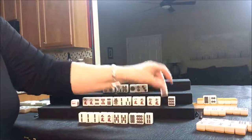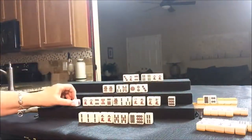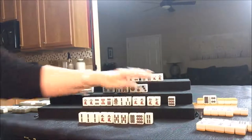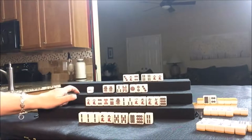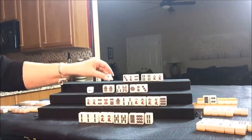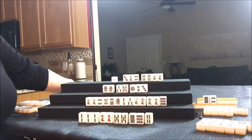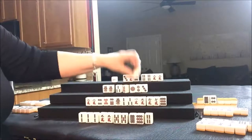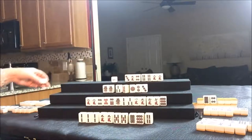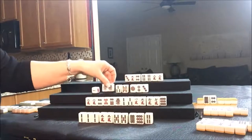We're going to draw for West. They drew an eight dot — that's a discard. We'll draw for North. They got a one BAM — that's not a keeper; we'll get rid of it. One BAM. They need that for their pair — we need a four BAM to win here. We're going to draw for East.